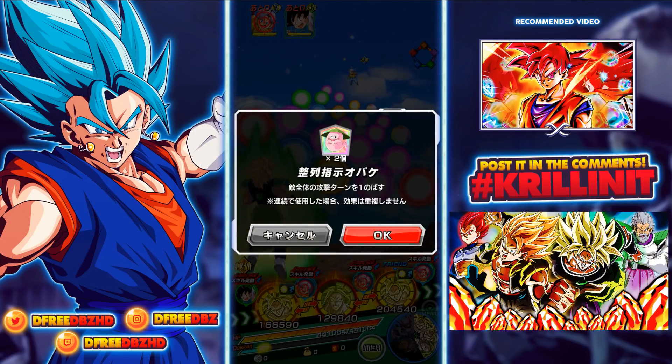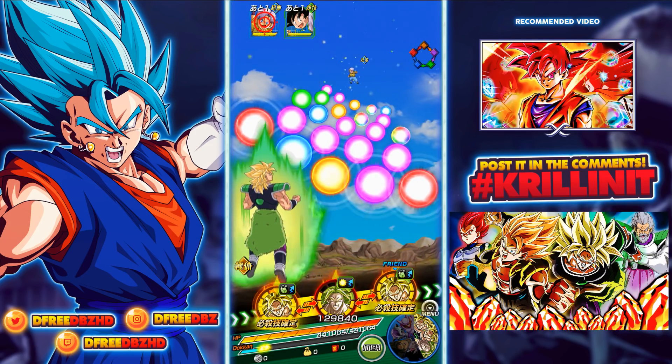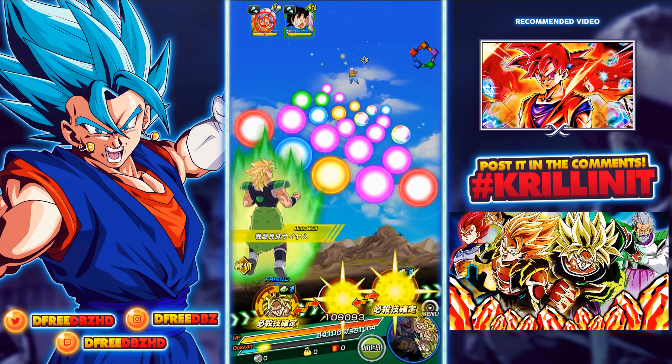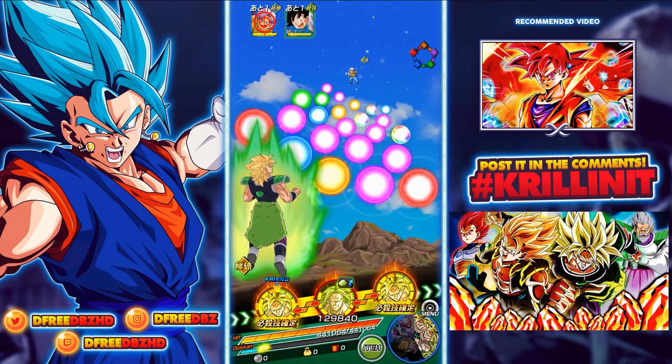We just do not have the best defenses at all on this setup, so we are going to take this entirety of this turn. I want to point out that my Broly is not anything beyond 55%, while the friend's Broly is. Keep that in mind as we proceed through this.